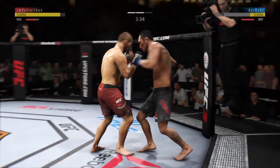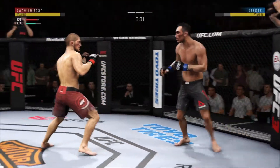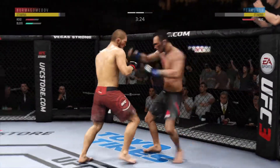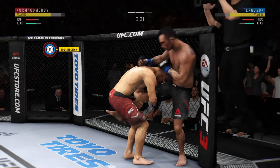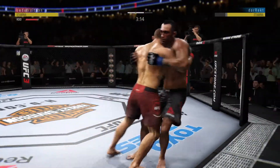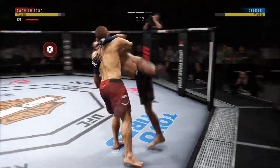Nurmagomedov gets hit with a kick here, let's see how he responds. Oh, he got cracked with the jab there, Joe, and his head is firmly on the center line — the one place it really can't afford to be. He's showing some vulnerability here by leaning right into his opponent's range. Let's see if he can make some adjustments here.